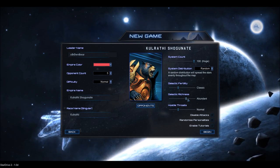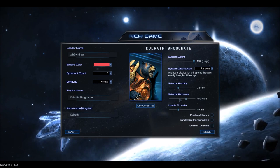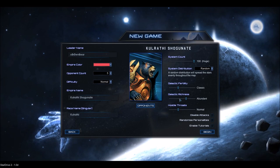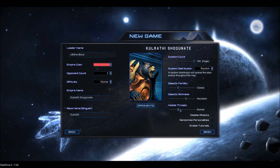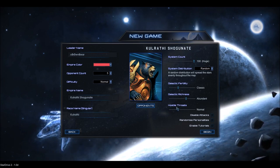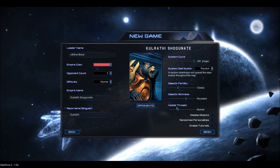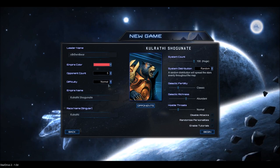The less richness you have, basically the slower the game. So if you want to compare it to something like Civ V, this is basically the control you want to change for a fast versus a very slow game — and we don't want a slow game for a let's play. Hostile threats are random NPC neutrals that run around. They're kind of annoying and they block exploration. I'll keep it on normal. We'll play on Brutal difficulty.